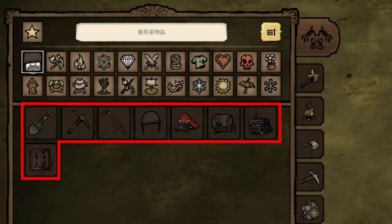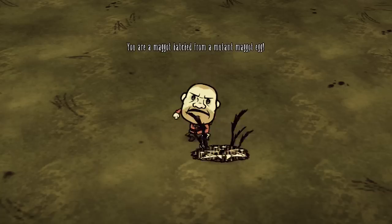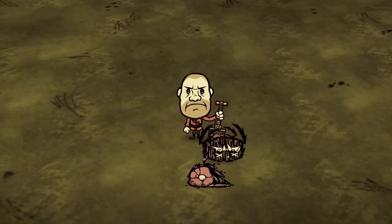Soldier has 8 character-specific items, all of which can be created without a Science Machine. The first is Mark a Gardener, a shovel with the attack power equivalent to a Spear.